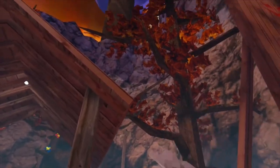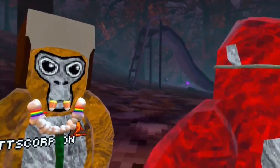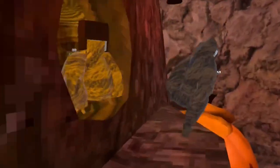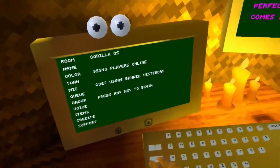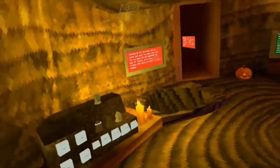Does anybody know how I can get my stuff back? It just reset my Gorilla Tag and I spawned in the tutorial. What do you mean my cosmetics? No, no — my entire thing got reset. I don't have any of my stuff.